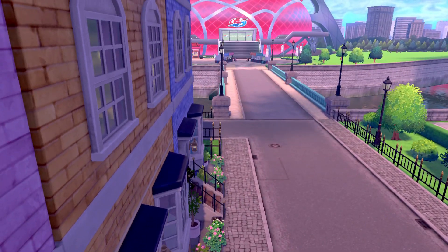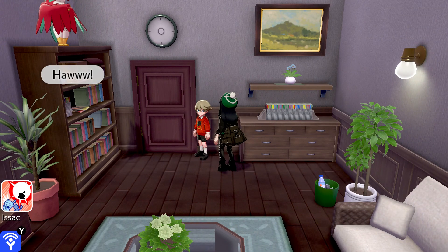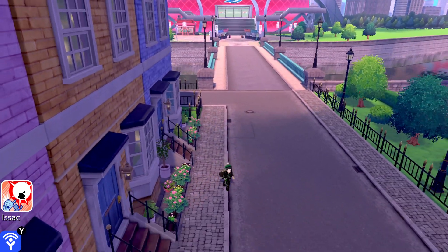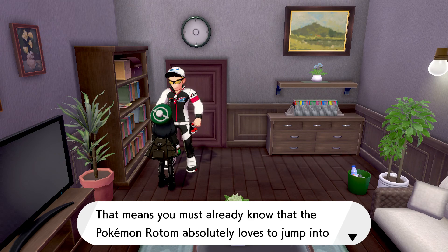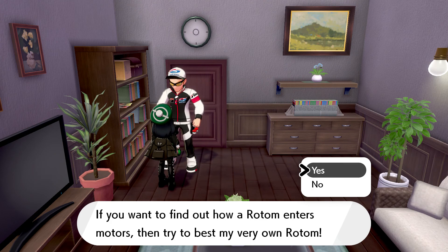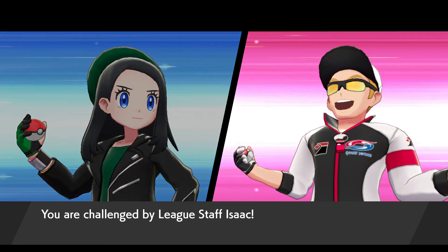Let's enter some houses. Why is this kid on top of the bookcase? A Hawlucha is up there — maybe we can do a bit sharper next time. You're a weirdo, kid — I would not let my Pokemon crawl on my cabinet. Next house: a man asks if we have a Rotom Phone and a bike, then explains that Rotom absolutely loves to jump into all sorts of different motors and challenges us to a battle with his various Rotom forms.